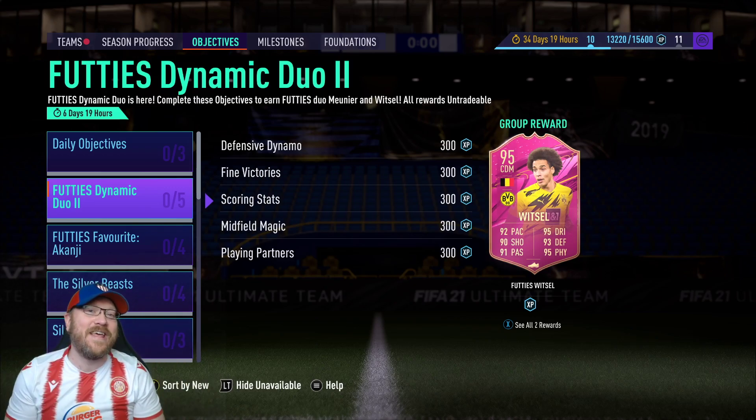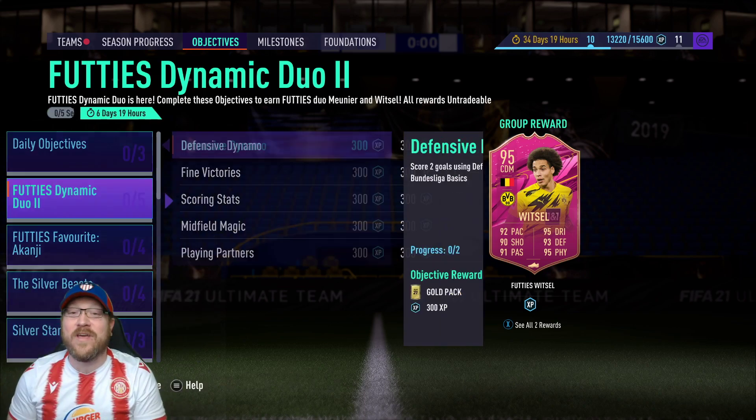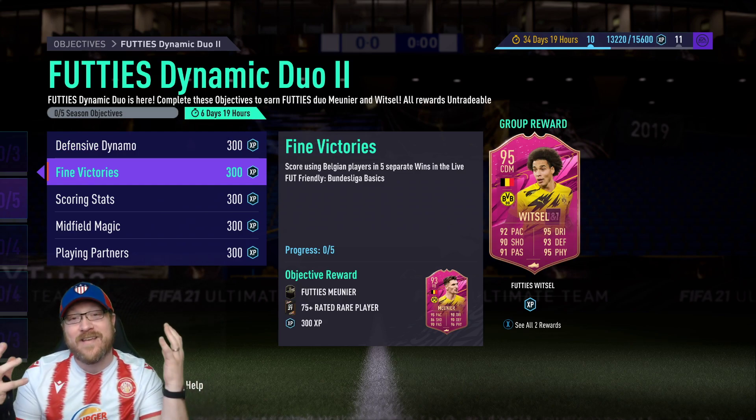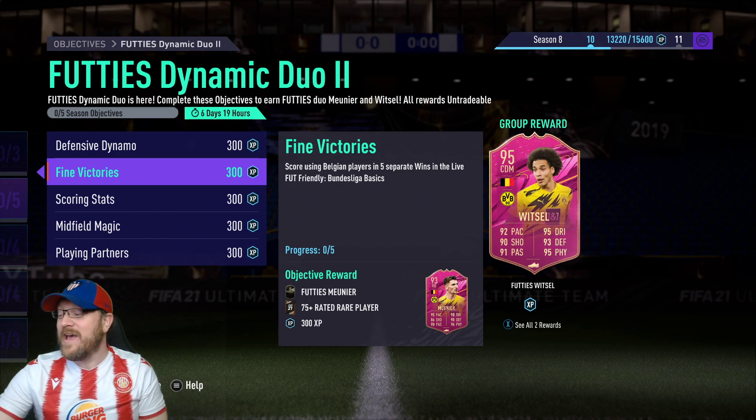Howdy everyone, Pete Daddy here. We've got a big objective today. Dynamic Duo is back. This time we get two Belgian players from Dortmund: 93 rated Thomas Meunier and 95 rated Axel Witzel. And you know that's worthy of the whopper button — tell the crew to push the whopper button.